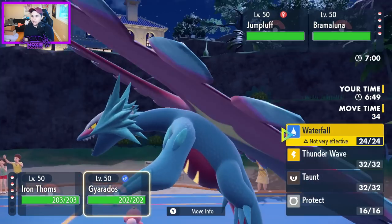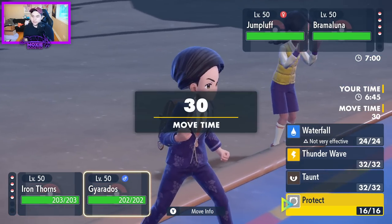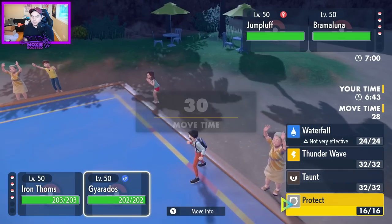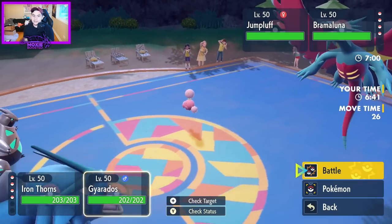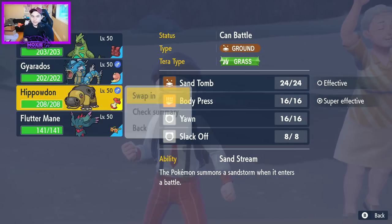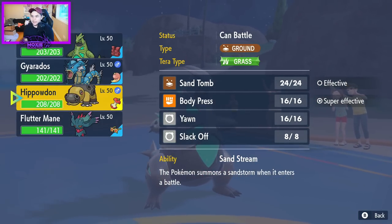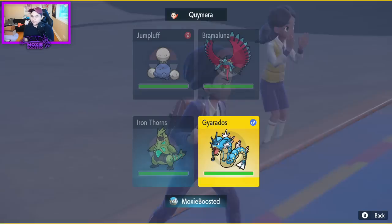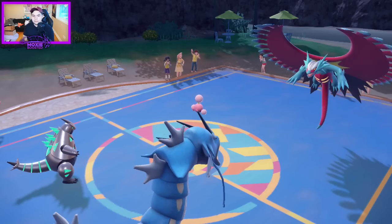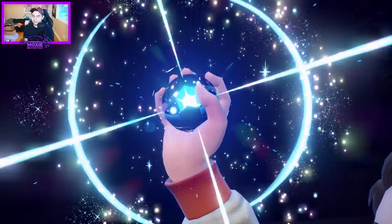I'm going to immediately Tera Grass — I don't think I'm gonna have to take an Acrobatics. I'm not concerned with that. I'm going to protect here because if anything switches, Gyarados would switch second. I don't mind just switching it out now. Is there a point? I don't think there's a point. Let's just protect, because they're gonna Tera — please be Tera Flying.